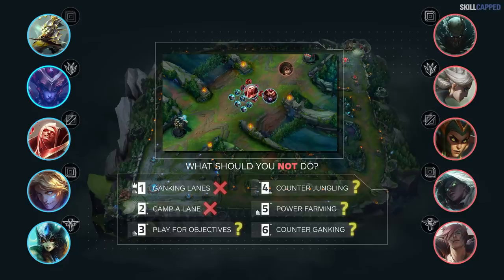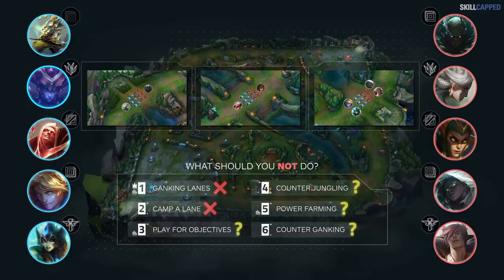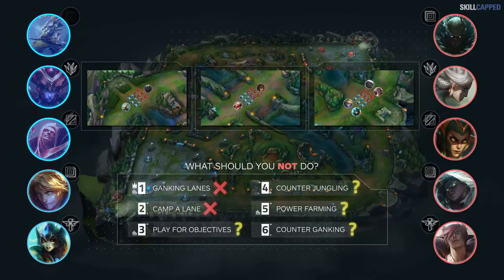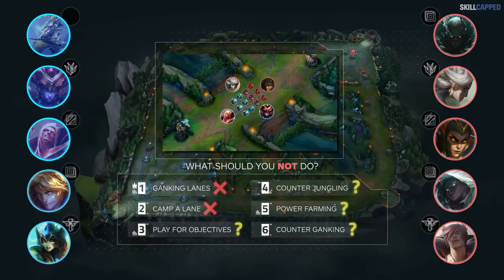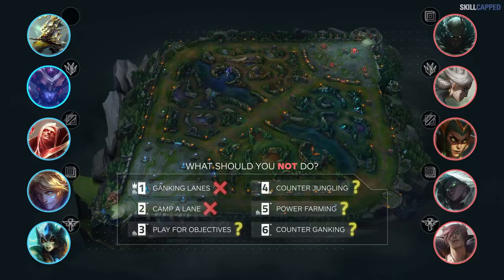Shyvana is not a strong ganker — she doesn't have a gap closer or reliable CC, alongside mediocre early game damage. None of her lanes have strong follow-up and are generally outmatched early as well. Camping a lane is something to consider when you have 1v9 champions like Master Yi and Vladimir, but neither has engage, and Shyvana has none either. With a strong early game jungler on the enemy side, camping would be hard to execute and leaves you vulnerable to counterganks. The rest of the options — including counter ganking — are all viable paths to victory.